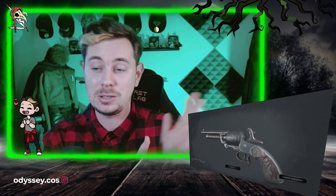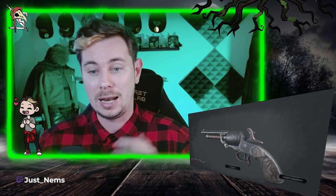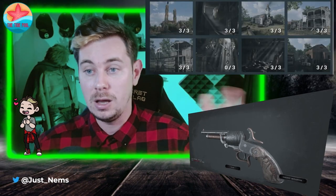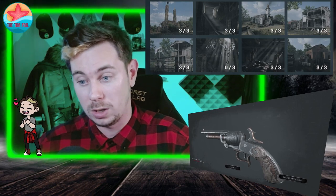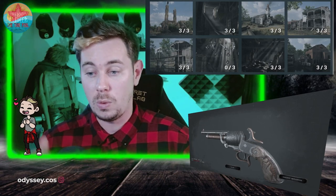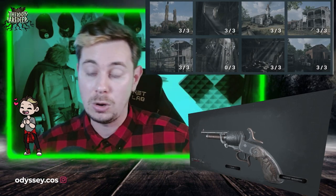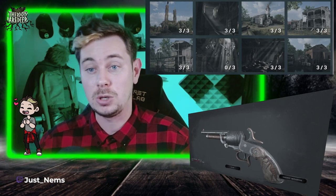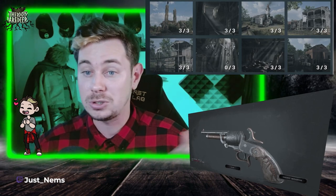Welcome everybody to part 2 of how to unlock the LeMat skin called the Last Resort on Hunt Showdown. My name is Justin Ems and I'm going to be showing you the second half of Stillwater Bayou, which is the following 8 missions on top of what we did in part 1. We're going to go step by step on how to get free star on each mission. There will be timestamps down below - feel free to click on them if there's only a certain mission you're looking to complete. Let's go straight into it.